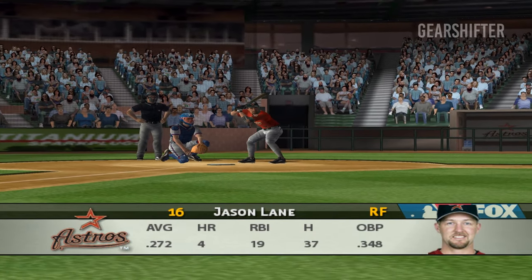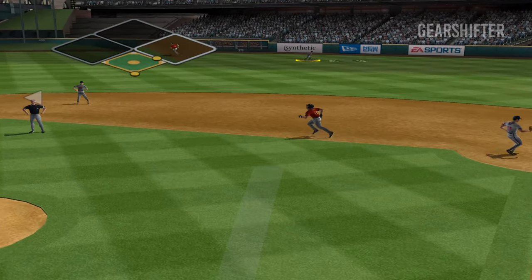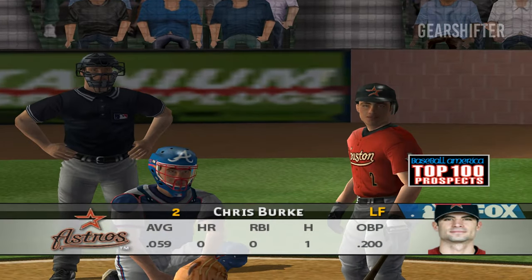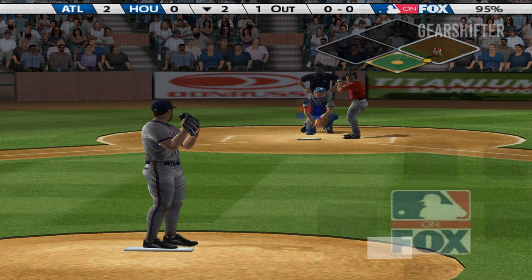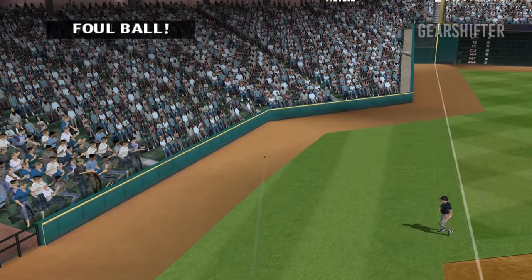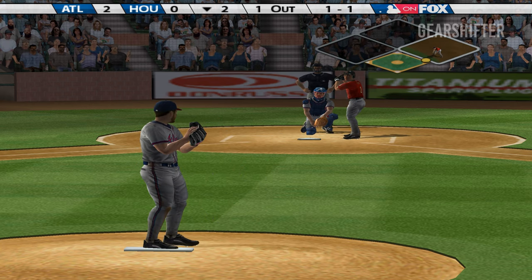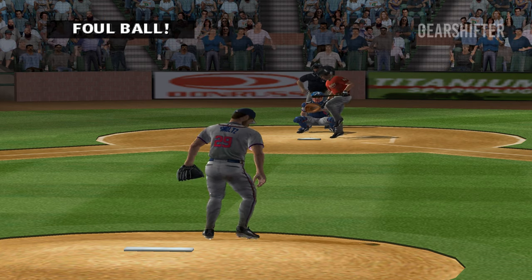Next up is Jason Lane. First pitch — lifts one to right, and he puts it away for the out. Lane didn't get all that ball; the fielder slid over and got it. It's hit over towards third. Smoltz misses — even in the count at one. And sometimes you try to make the hitter chase your pitch; that's exactly what you saw right there. Foul ball off his foot.